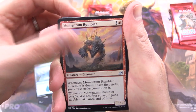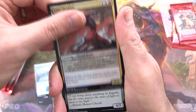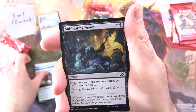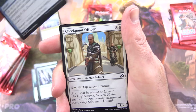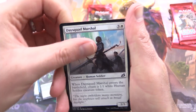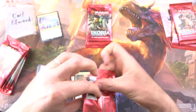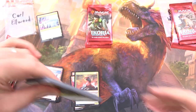The uncommons: Momentum Rumbler, Footfall Crater, Lore Dracus. And the commons: Bristling Boar, Suffocating Fumes, Frost Veil Ambush, Checkpoint Officer, Wingfold Teron, Cathartic Reunion, Cabin Whisperer, Day Squad Marshal, and Cloud Piercer. Off to a good start — very encouraging to get a Triome in the first pack.